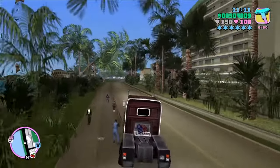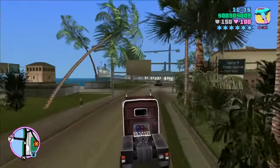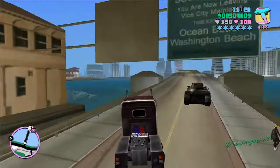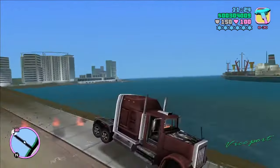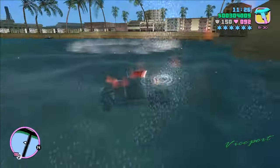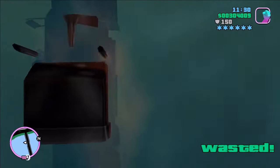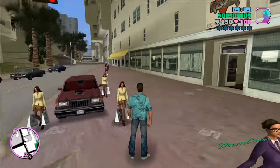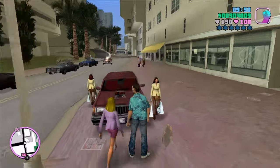While the Line Runner continues its test drive, we move on to reading about the next vehicle alphabetically, which is the Love Fist. It has one fixed spawn, which you'll see in the next clip. But only after — oh my goodness, it's on fire. Well, at least the water is going to put out the fire. The Love Fist has one fixed spawn, but you have to pass a certain mission before it shows up in front of the Love Fist building — like the Love Fist headquarters.